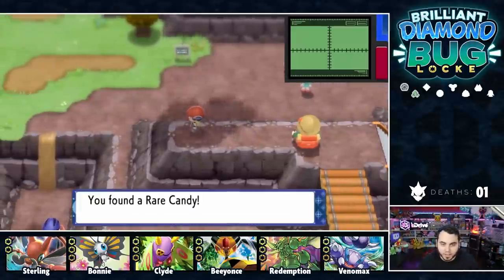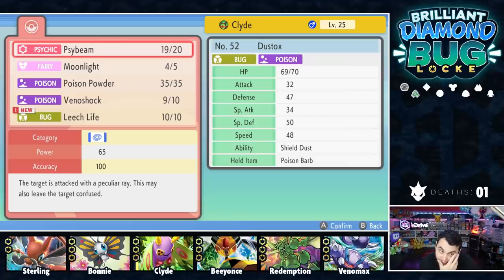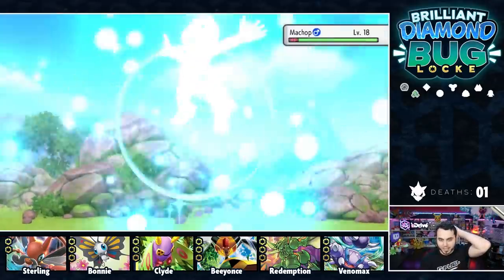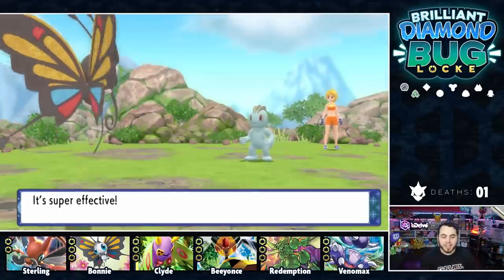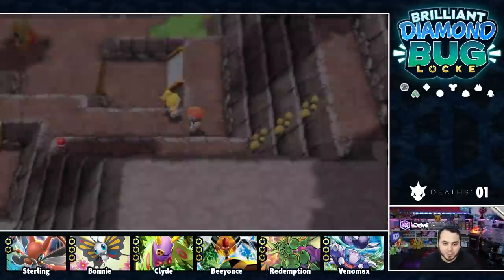Clyde wants to learn Leech Life — that's honestly not bad. But it's a tough choice: I can't get rid of Venoshock because it's so good, can't get rid of Moonlight or Psybeam, and if you get rid of Poison Powder you lose the Poison Powder plus Venoshock combo. I think you just pass on it. On a team of Bug-types, it's hard to say I need every Bug Pokemon to have a Bug move. Clyde will have a special role on the team.